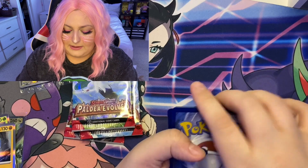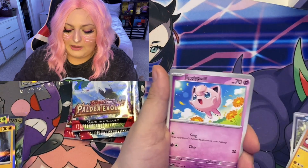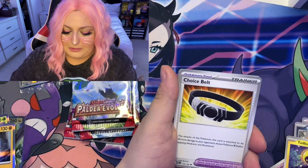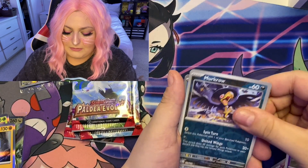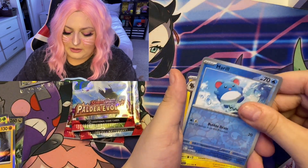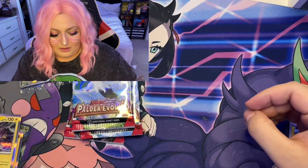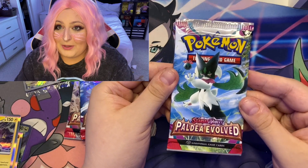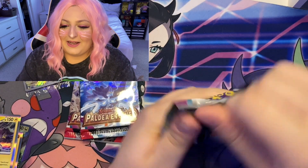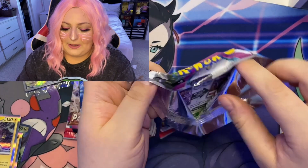We have a Fire energy — Cetoddle, Palafin, Jigglypuff, Tadbulb, Choice Belt, Pawmi, Tinkatink, Murkrow, Marill — and a Holo Luxray! I'm kind of disappointed because I thought I would get something by now, but I'm not gonna speak too soon.